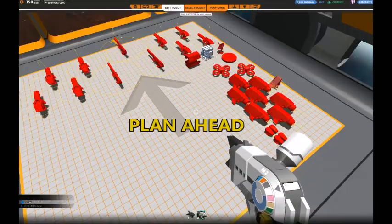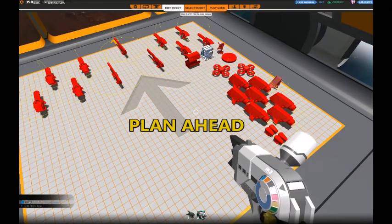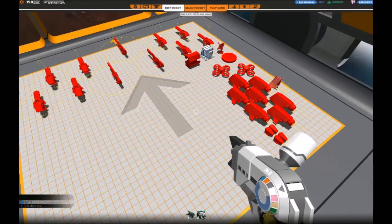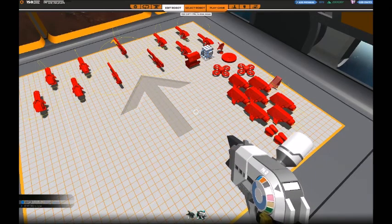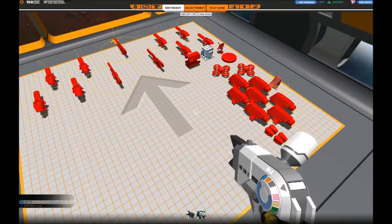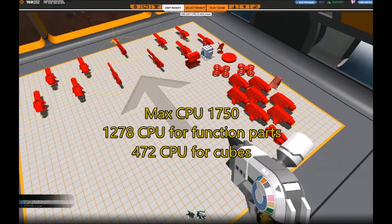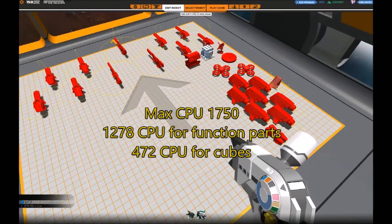Start by placing down the function parts that you plan to use. In this case it's going to be an SMG hover with some snipers, both a power module and a blink module. Also place down a rough estimation of the hover blades and thrusters you need. From experience, about 8 hover blades, 7 big thrusters, and 4 steering thrusters is a quite good place to start. Because we placed all the function parts, we now know how much CPU we need for those and therefore also how much CPU we have left for tubes — in this case 472.